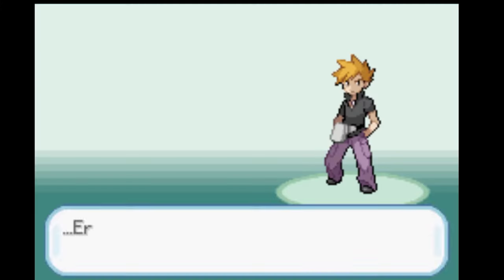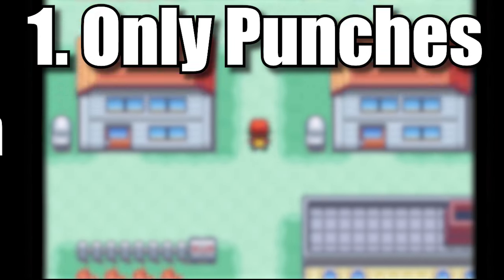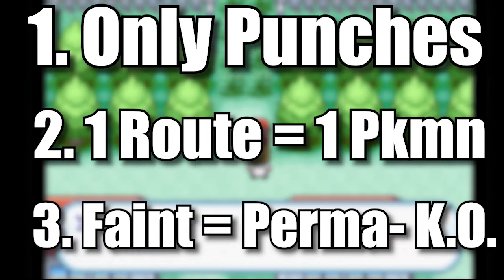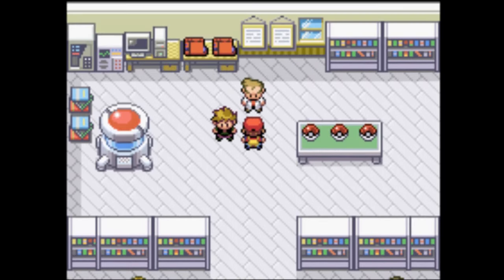The rules are simple: I can only use punch moves like Fire Punch and Sky Uppercut, I can only catch the first pokemon on each route, and if a pokemon faints they're done. There are some other niche rules but we'll get there in time.